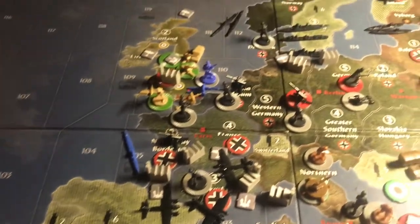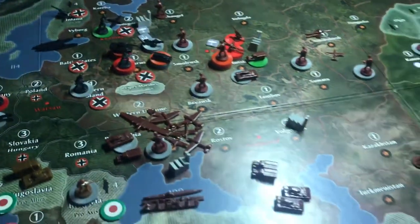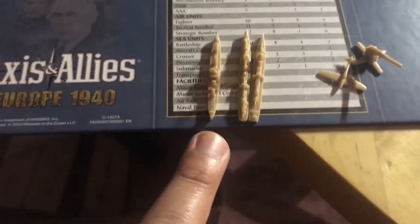Okay, Pacific has $11 and the Europe side has $39. Here is my buy with the Pacific: three men, save two. European side: two destroyers, transport, fighter, and an AA gun — and I save $1.